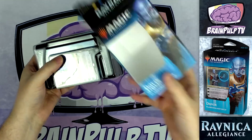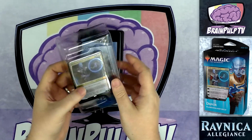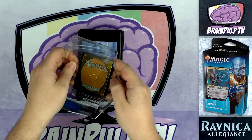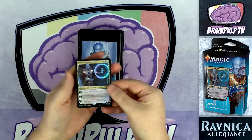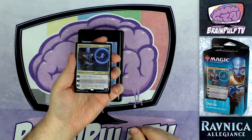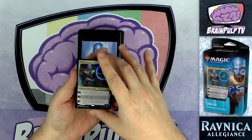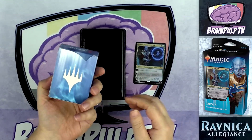I do enjoy tearing open these planeswalker deck boxes. There's the packaging, set aside, and here is the planeswalker — I'm going to ever so gently try to remove it without damaging it. These planeswalkers that come with the decks are foil. I'll talk about Dovin in a little bit, but for now let's continue and show you what else is inside.